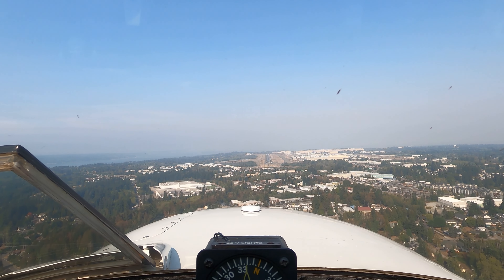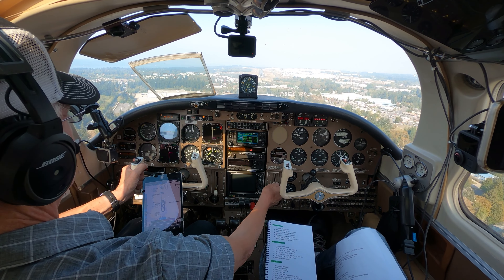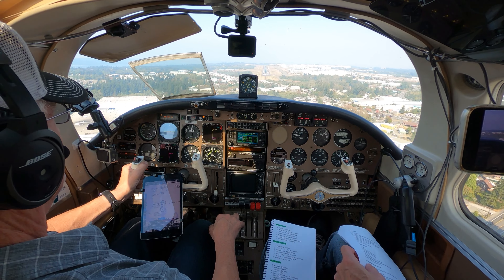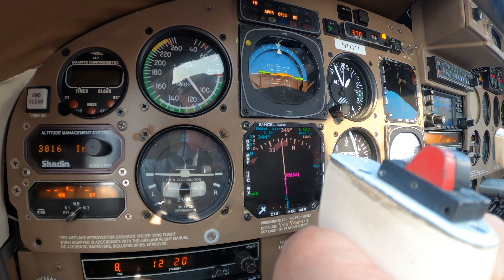500 feet. Airport's in sight. Flaps going to 30. 400 feet. Gear's down, check one more time. Still on the glide slope, still on the glide path.